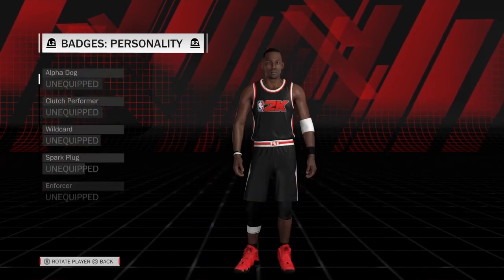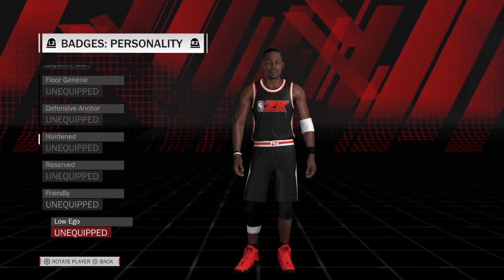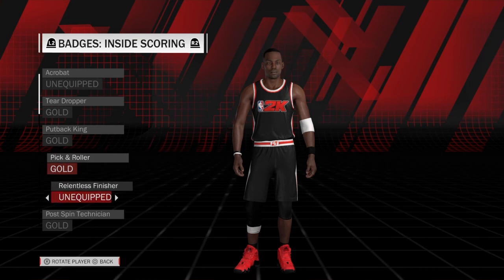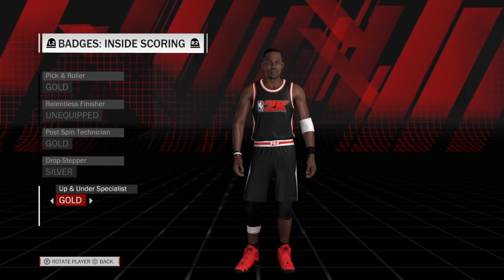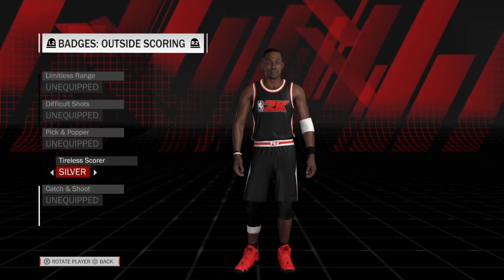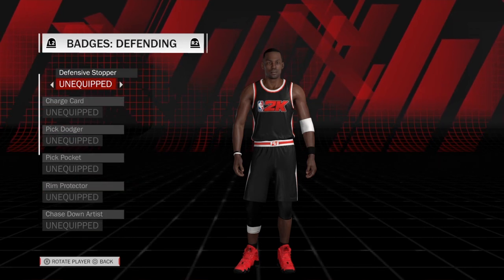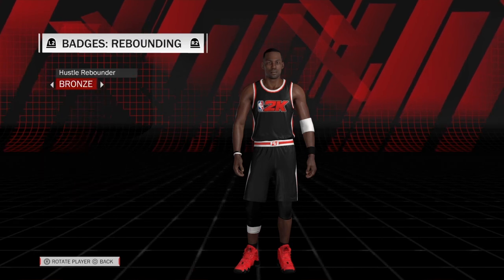Badges: Microwave — gold, gold, gold, gold, gold, gold, silver, silver, and gold. Bronze, bronze, silver, silver. Nothing. Bronze and bronze.